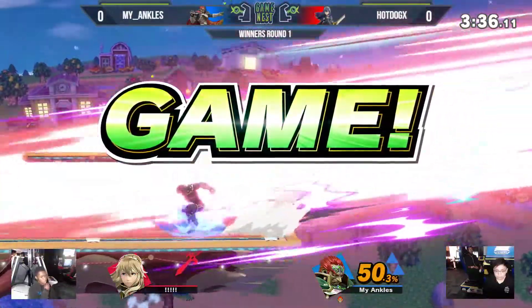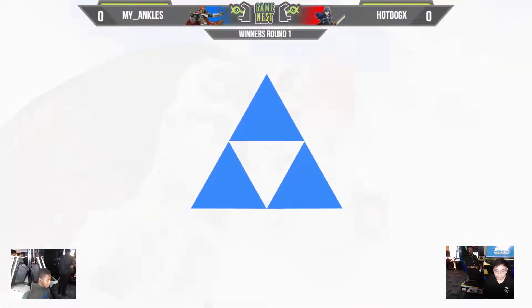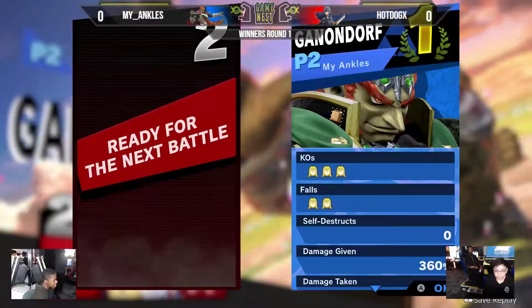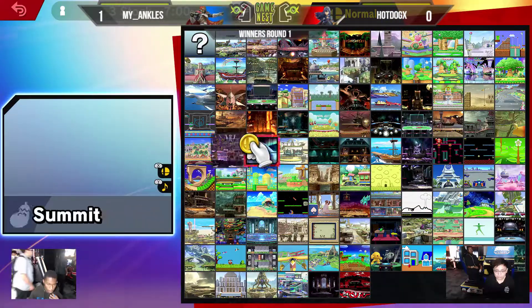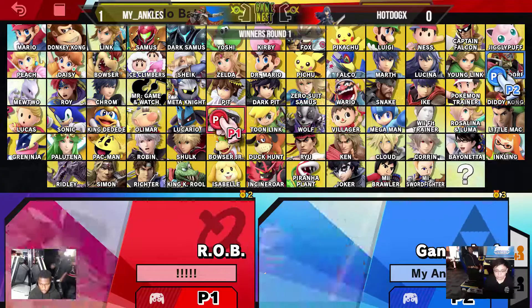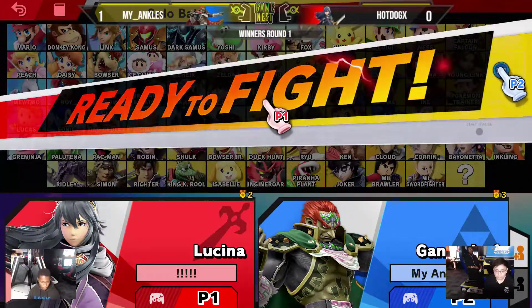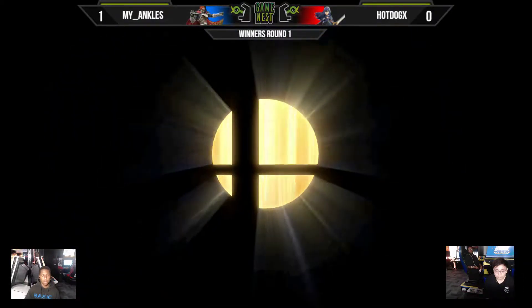The jab is going to take it — my ankles is going to take game one. And need I remind you, he was down a considerable amount of percentage in that first stock, but percentages don't matter to Ganondorf because the comeback factor is real. When you only need to land three hits to take a stock, you really don't worry about that stuff. Hot Dog's sticking with the Lucina — and the best color, might I add, the Sumia alt. Shout-outs to Fire Emblem Awakening.